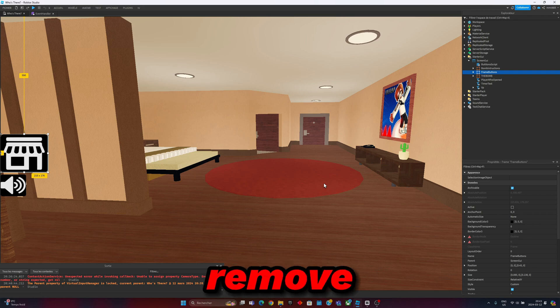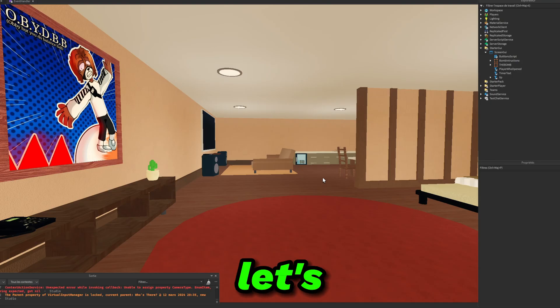First thing first, let's remove this ugly GUI and now let's make new GUIs.